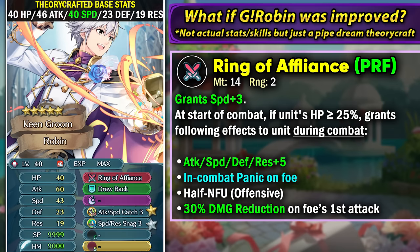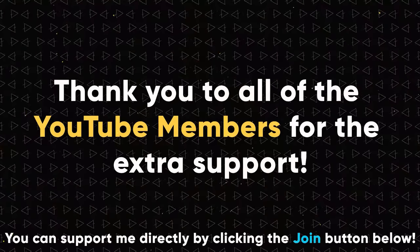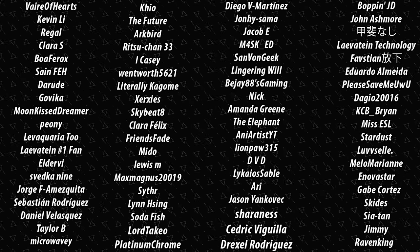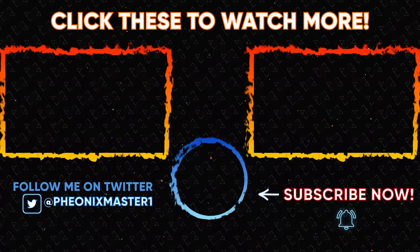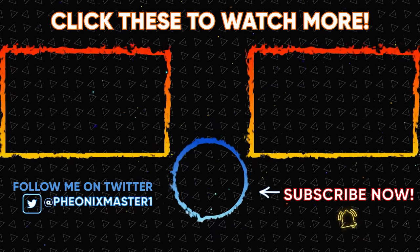Let me know what you think about my theorycraft and a faster Robin with that preferred weapon — I'd love to hear it. I hope you enjoyed this video; share it with friends building Groom Robin, leave a like and comment, and you can support me via Super Thanks or YouTube membership. Subscribe and hit the notification bell for more FEH videos — YouTube's sub boxes are about as functional as FEH when it comes to giving speed to grail units. See you next time, thanks for watching, and have a great day!